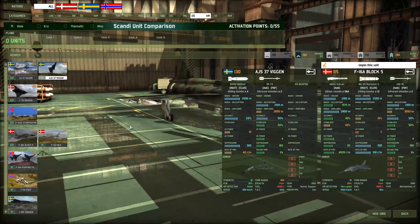Hello everyone and welcome to another unit comparison here in Wargame Red Dragon, specifically the Scandinavia Coalition. Today we're looking at cluster planes: the Swedish AJS-37 Viggen compared to the Danish F-16A Block 5.